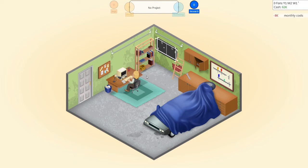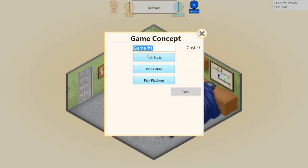The first thing we want to do is make our first game. We've just lost 8k because I've been sitting here talking, so let's get straight into it. The first game is going to be the first in the Elder Sloth series. What was the first Elder Scrolls game — it was Daggerfall, wasn't it? So we should call it Sloth Fall... actually, we have to call it Elder Sloth One.